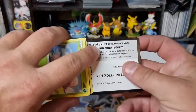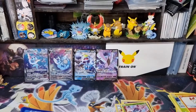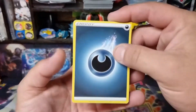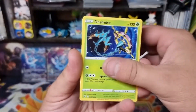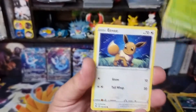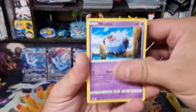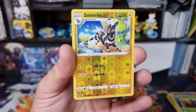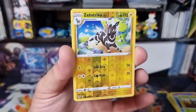Fusion Strike next. Code for the code hunters. Dhelmise, Trumbeak, Sableye, Exeggcute, Eevee, Woobat, Arrokuda. We got a Zebrastriker.